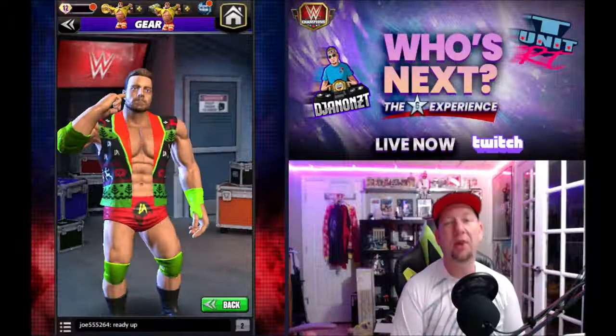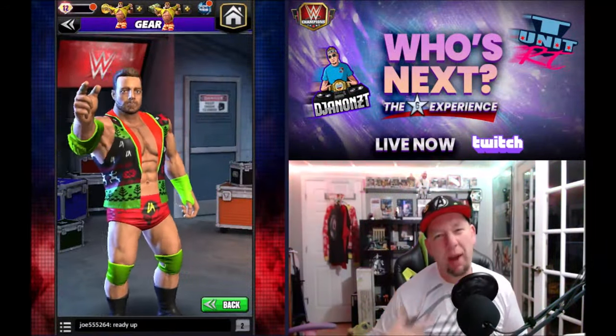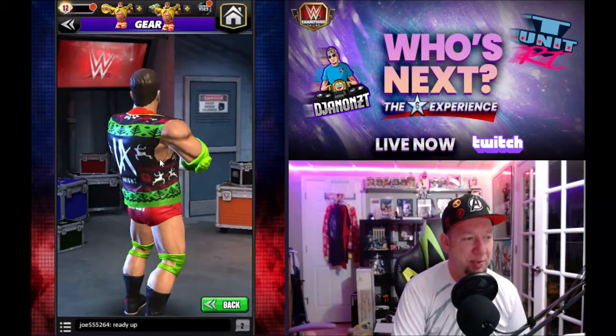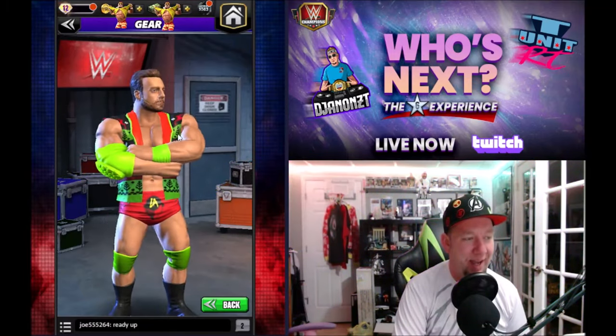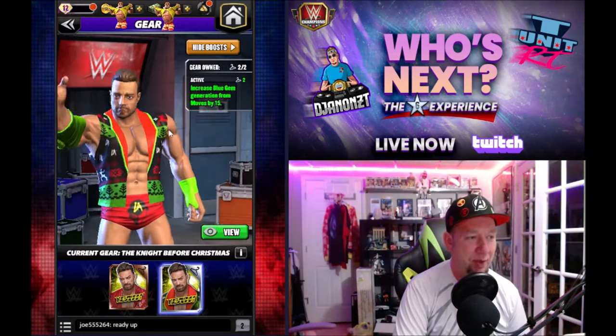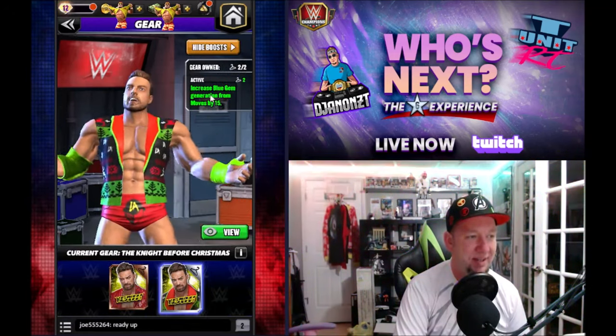What is going on, my name is DJ9ZT. We're back with WWE Champions and we got another ugly Christmas sweater preview. We got LA Night, and his boost for this Christmas vest is increased blue gem generation for moves by 15%.